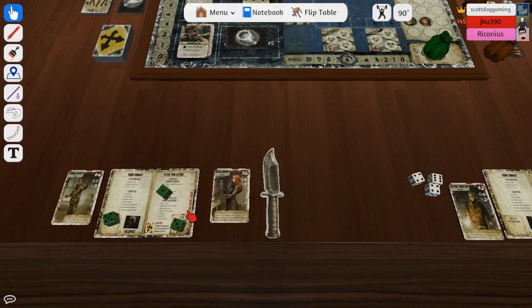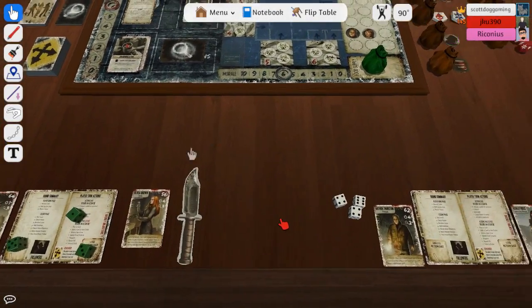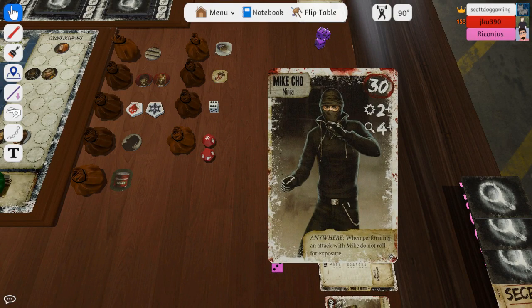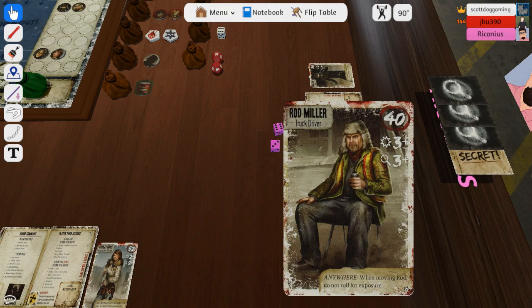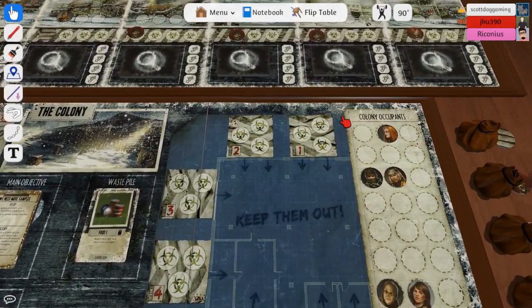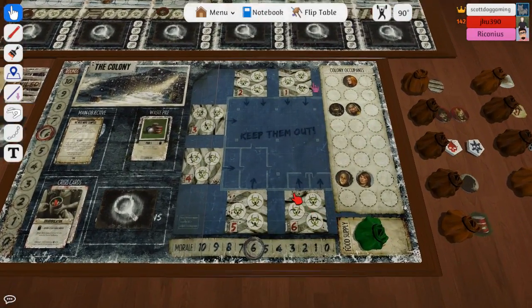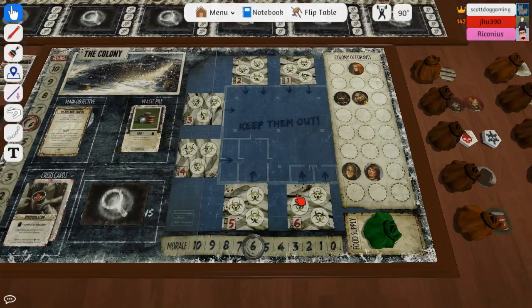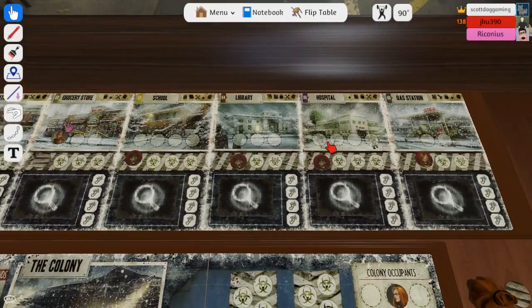You can send your survivors — both of them if you want — to any location. For that you have to roll for exposure unless your character says otherwise. You only get to roll the dice once. Rod Miller can just go anywhere without rolling for exposure, while Mike Cho has to worry about exposure when moving and fighting. They both share your three dice. The reason you'd only send one is to pick up a card and manage our situation.